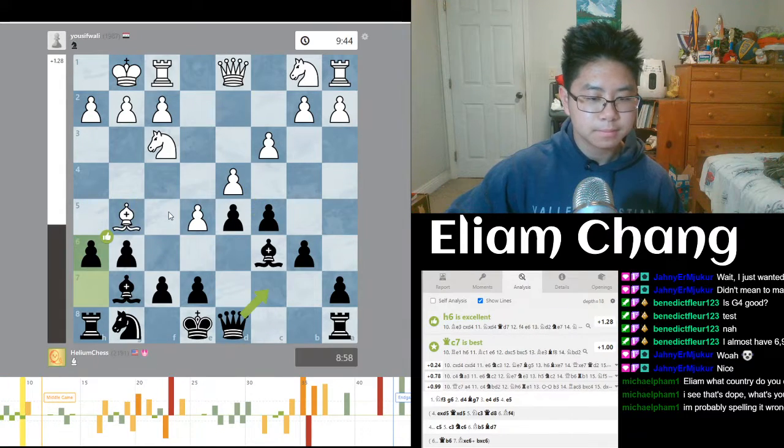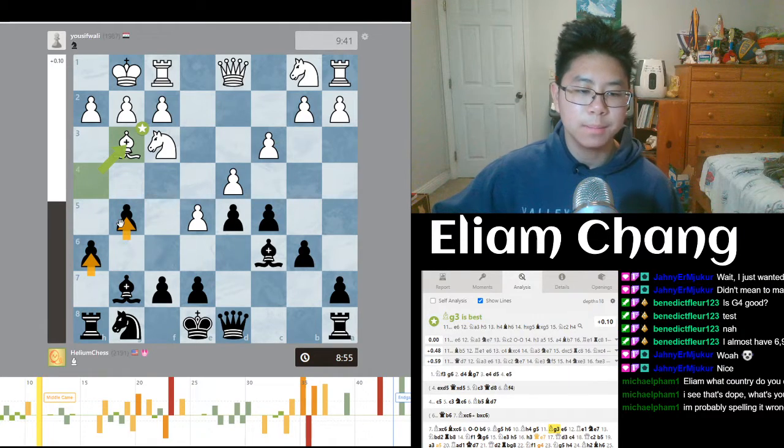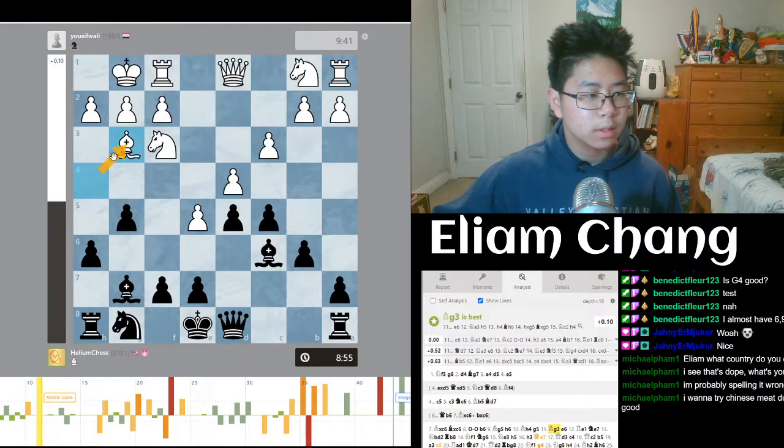My pieces were actually really badly placed — especially this knight, this knight couldn't go anywhere. He definitely should have just waited and tried to play like bishop here, maybe play g4 at some point to stop knight f5, something like that. But he never did that, and he allowed me to play both h6 and g5 with tempo and I hit the bishop and made him go back. That was pretty good.